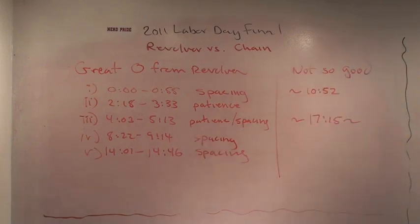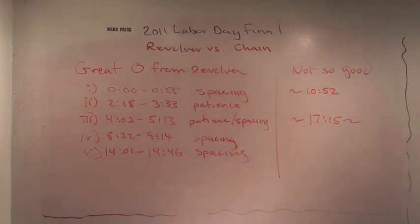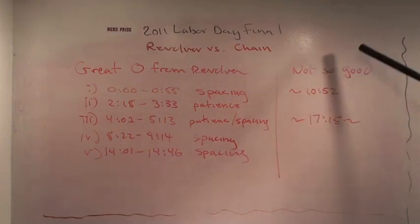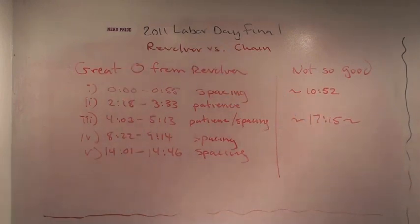The other time where Revolver's not looking good is at 17:15. They throw six or seven passes right back and forth on their goal line, and it leads to a bad turn which Chain takes advantage of. But the good play from Revolver in this game far outweighs the bad play. If I'm Revolver, I want to take a look at these points and ask what we're doing — and if I'm looking to learn from this game, I want to study some of these points really carefully.